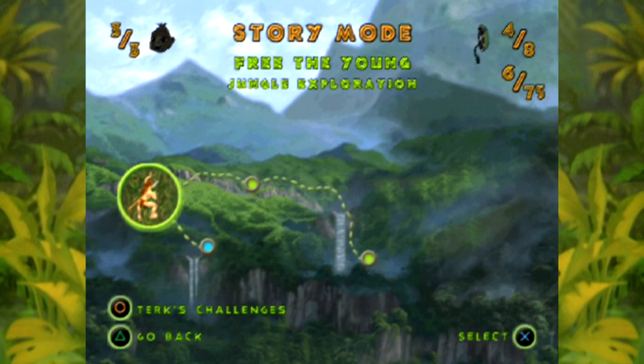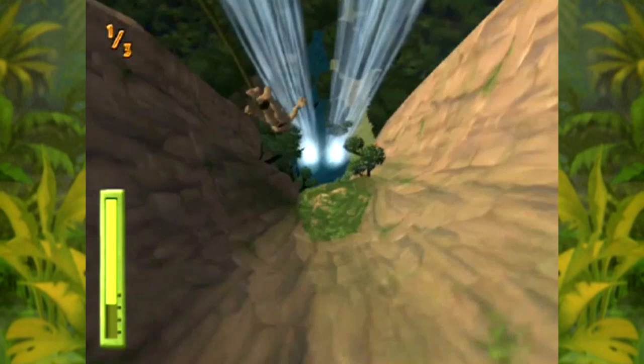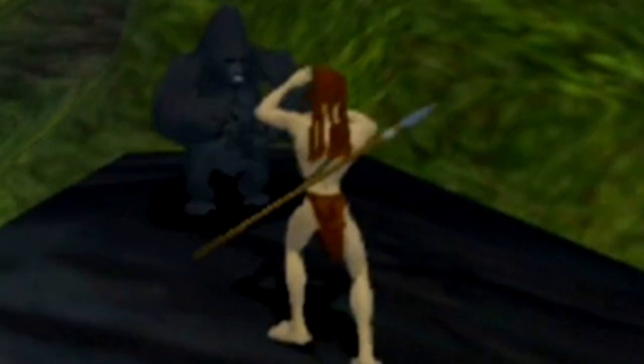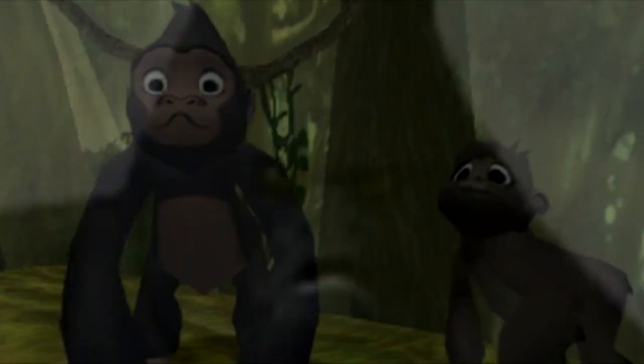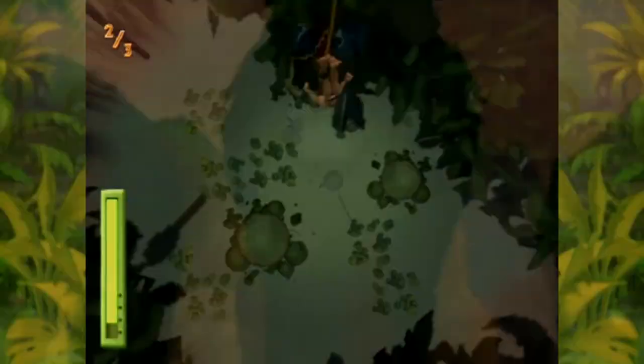Before we continue, there's something I need to explain. Every so often, a bungee bonus level opens up. If you manage to complete a dive without hitting any obstacles, you not only retrieve an extra film reel but you also earn the respect of the gorillas. If you return to the main levels and happen upon a gorilla, they'll help you reach secret areas. There are three bungee challenges in the game: one for the gorillas, another for the young apes, and one more for the baboons in the later stages.